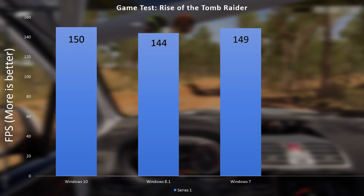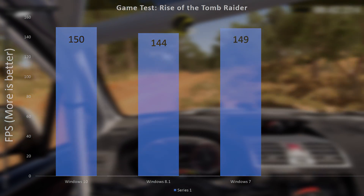One thing these graphs don't exactly show is stability. For some reason on my Windows 10, I had two games actually crash for no apparent reason. Once they crashed once, they were perfectly fine for the rest of the tests. So Windows 10 still has that little bit of instability, whereas Windows 8.1 and 7 were both absolutely solid.